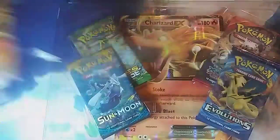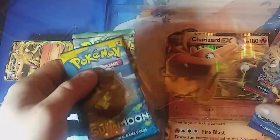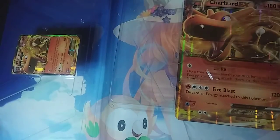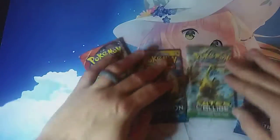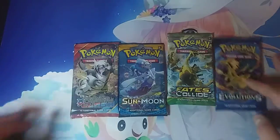And we got the freaking Charizard! Here's our little packs we got, and there's our freaking jumbo big giant lizard-looking guy. Here we are — we got Primal Clash, Sun and Moon, Fates Collide, and Evolutions.